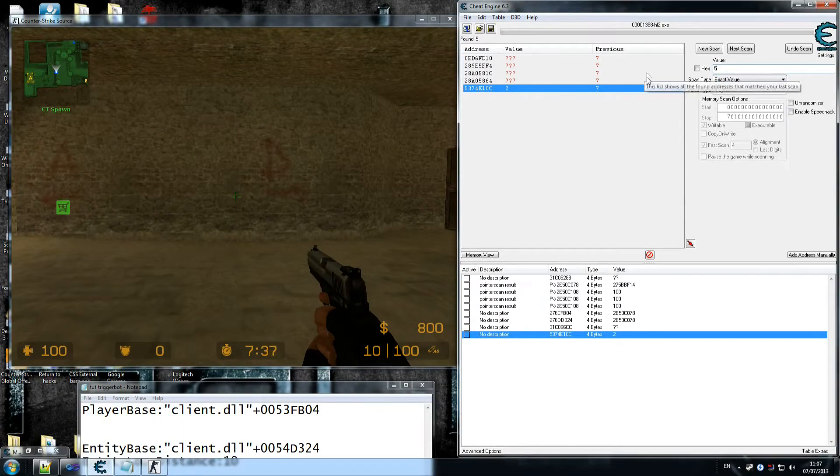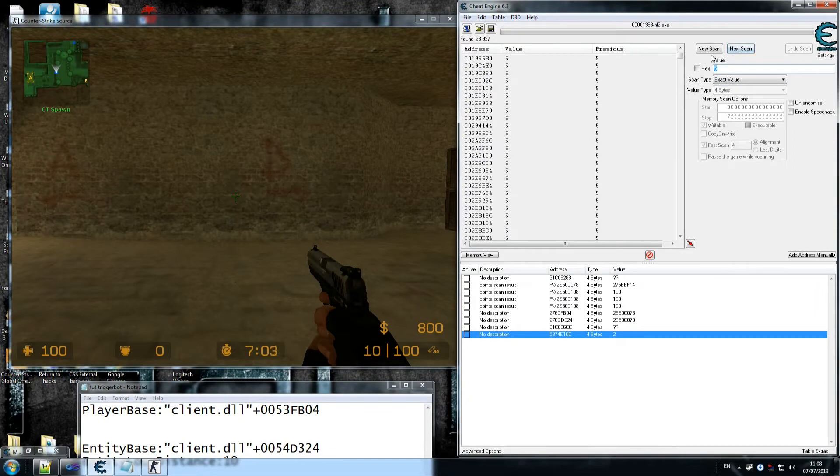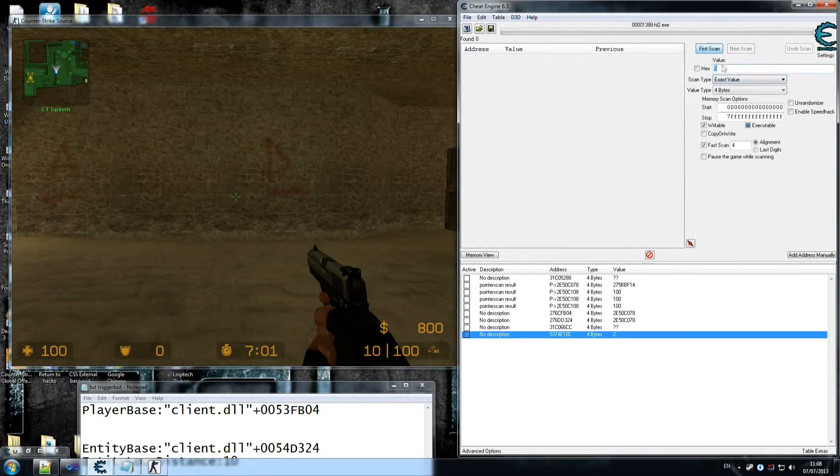We're going to look for five. The way I found this out initially was by searching for unknown initial value. I'll do it so you guys get that result and really know how to do this in your own game. So look for unknown initial value and do first scan. New scan — unknown initial value. Alright, that's what we got.